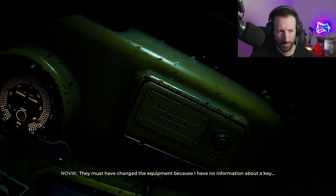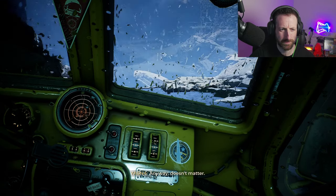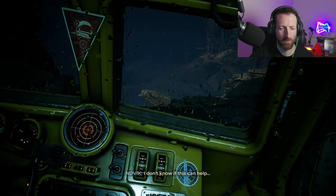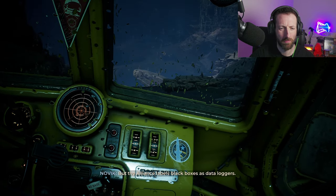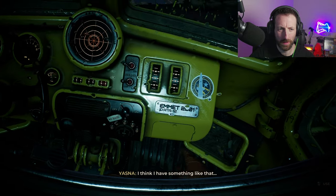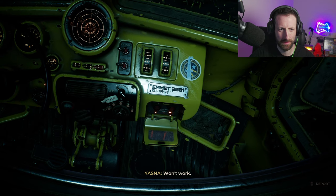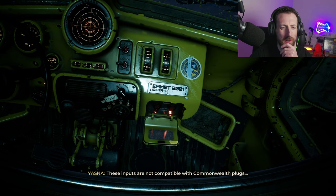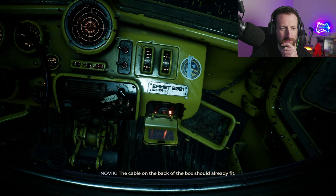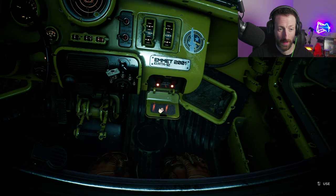Really? Must have changed the equipment, because I have no information about a key. Where did you even get a catalogue of their gear from, sir? Anyway, it doesn't matter — trigging. What should I do? I need to think. The Alliance labels black boxes as data loggers. You will get cable access — look for something resembling a socket and a plug. Then you can connect to the probe's brain. These inputs are not compatible with Commonwealth plugs, but inside we have the same guts — the cable on the back of the box should already fit.